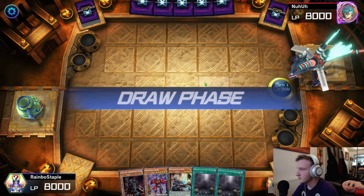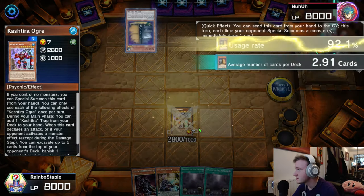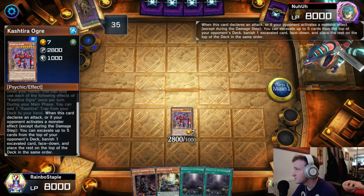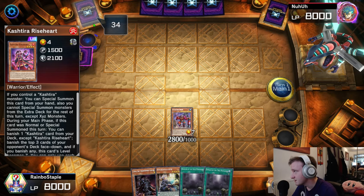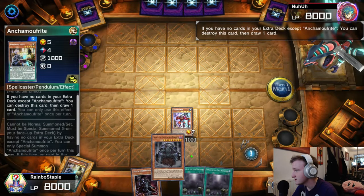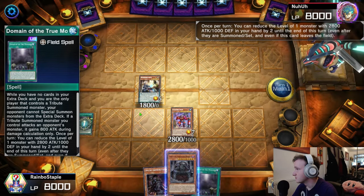Going into game two, we've drawn a rough opening hand, but we'll see what Anchor draws for us. First we'll special summon the Ogre. He's going to use the Maxi here, which will probably net him one card, but let's look at his deck and see what he's running. It looks like he's on Kashtira, so we'll banish the Riseheart from the top. We'll use the Anchor effect to draw one and special summon itself, and then we'll go for Domain of the True Monarchs.